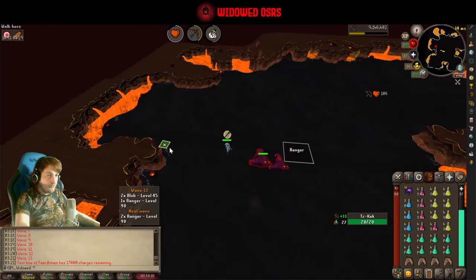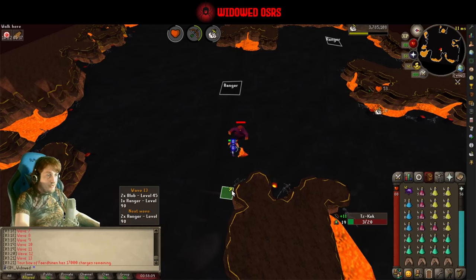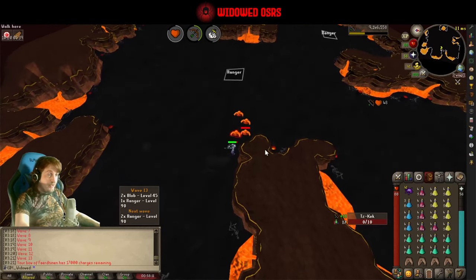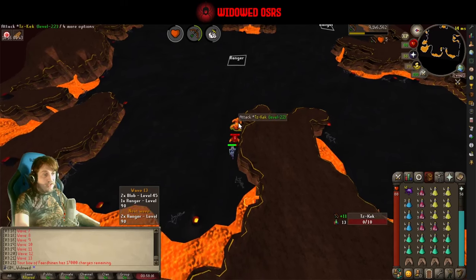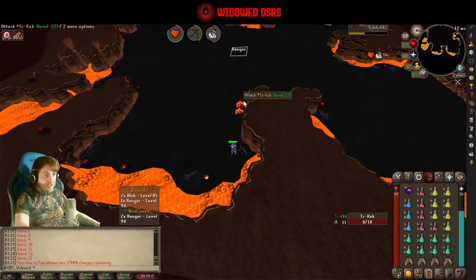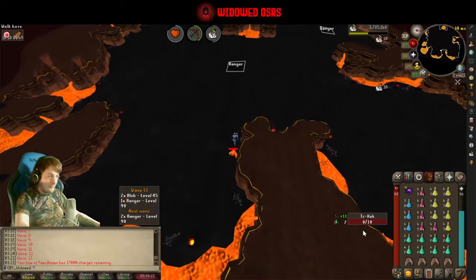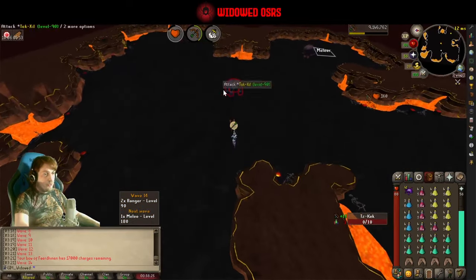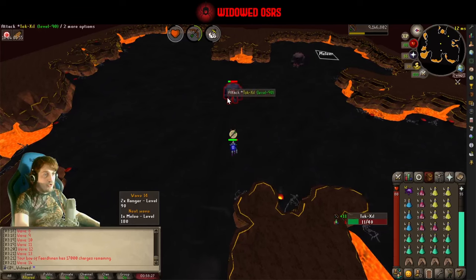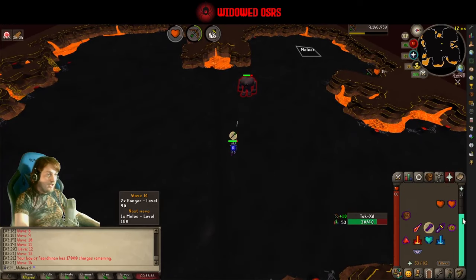The way the waves work: you start with one bat, then two bats, then it adds a new enemy, then a new enemy and a bat, then a new enemy and two bats, then two of the new enemy and two bats, and so on. We know we're at the end of our current ranger run because there's just a double ranger on this wave.